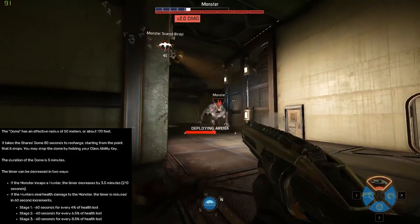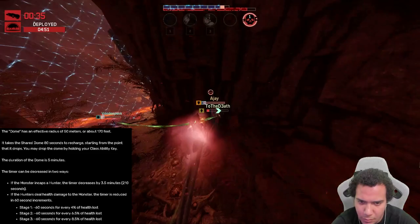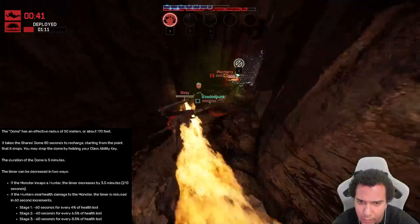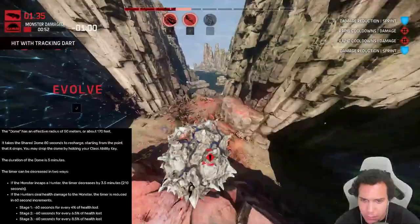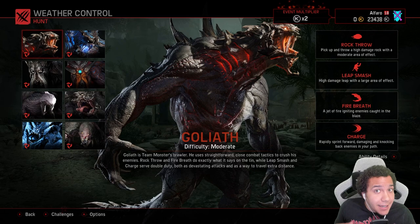The dome is 50 meters, takes 80 seconds to recharge, and lasts five minutes. To decrease that five-minute timer as a monster, there are two ways. First, if the monster incaps a hunter, the timer decreases by 3.5 minutes — that's 210 seconds — per incap. Second, hunters can decrease the timer by dealing damage to the monster: 60 seconds reduced for every 4% health at Stage 1, every 6.5% at Stage 2, and every 8.5% at Stage 3.